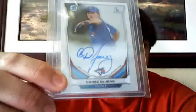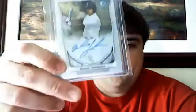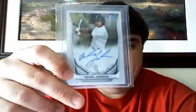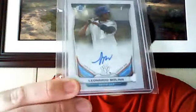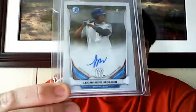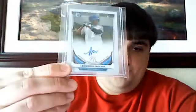Chase DeJong — I think he's a pretty decent pitcher. Micah Johnson — I think I was in a break and he did a free thing and I won it. And then the Yankees auto: Leonardo Molina of the Yankees, born in 1997. I heard this guy's like 16 or something. He's got an awesome autograph already. I guess there's potential for that kid from what I hear. So those were the base autographs.